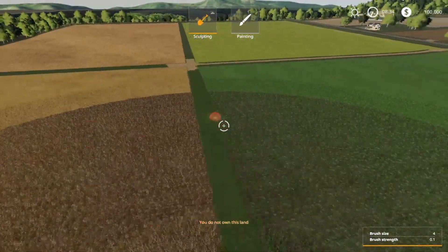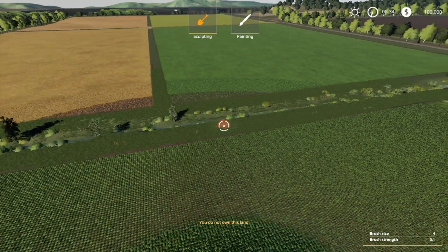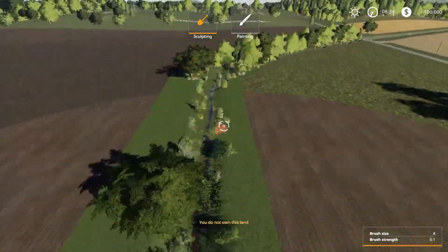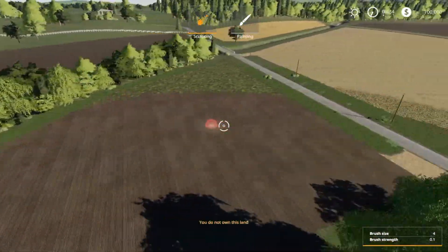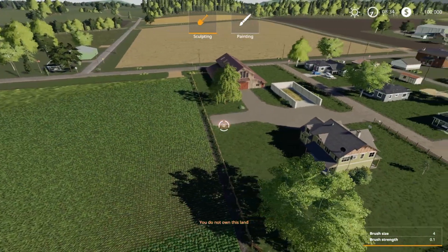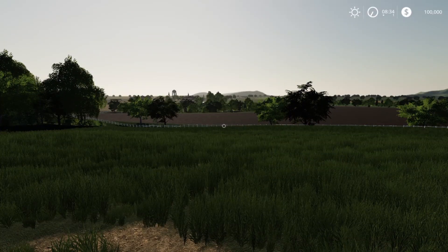Even the creek running through here is as it should be on the map. Great job — this map was made by AJ Farmer, his first map ever released.